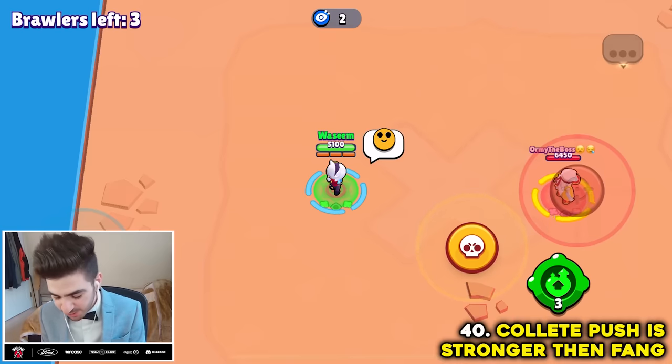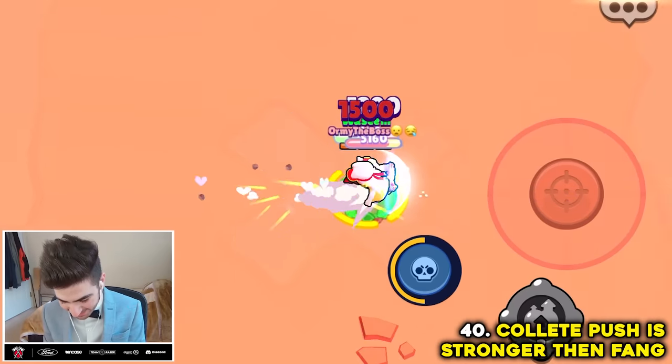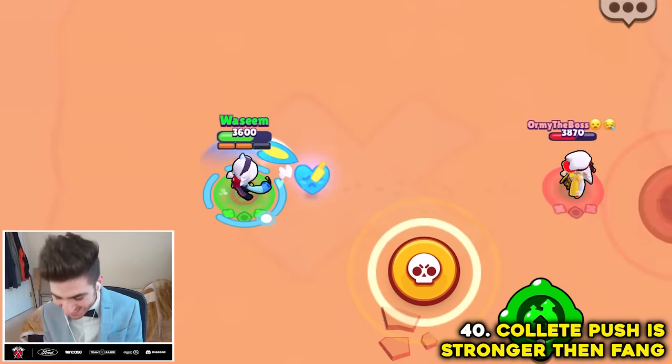Apparently Colette's push is stronger than Fang's kick dash. It actually is. Myth confirmed.